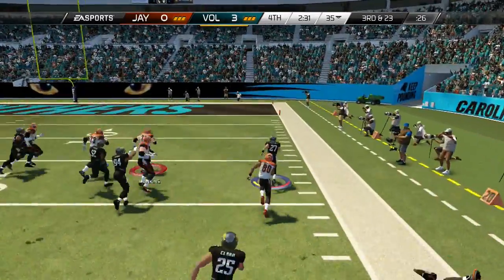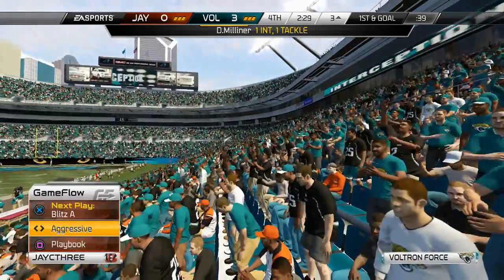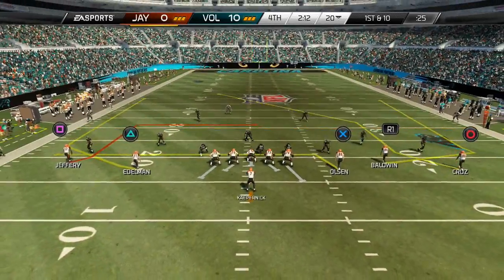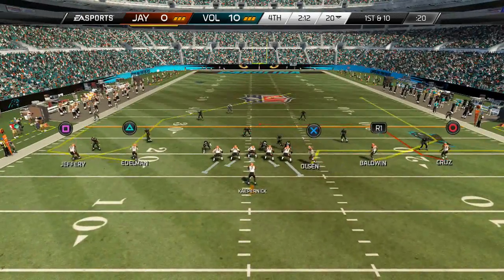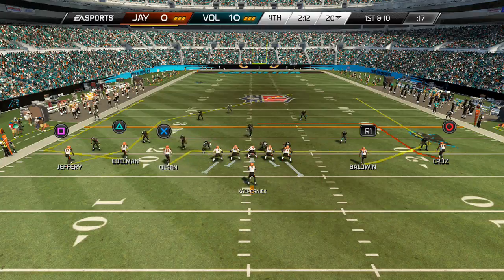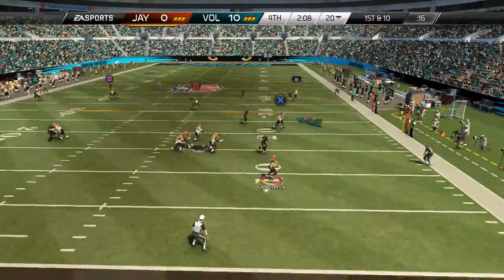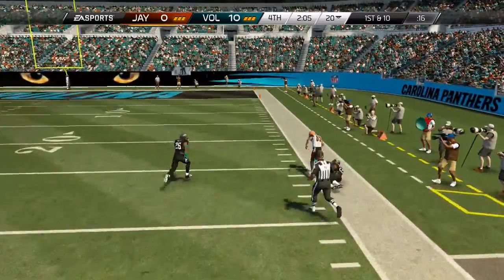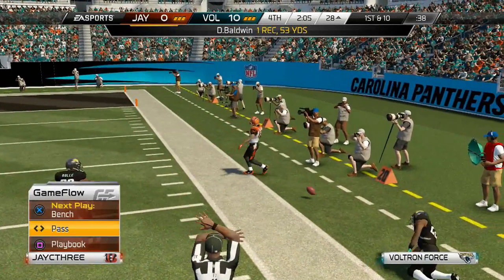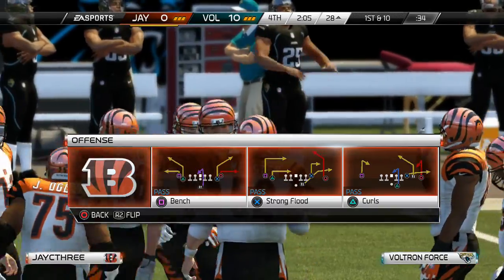I stopped him at the three yard line on the near-interception return, but he ends up scoring anyway. He goes up six to nothing and I'm back on offense. Since he just scored, I'm going to try to attack him right away and drive down the field. I go deep and find Doug Baldwin downfield — one reception for 53 yards, good play by him.